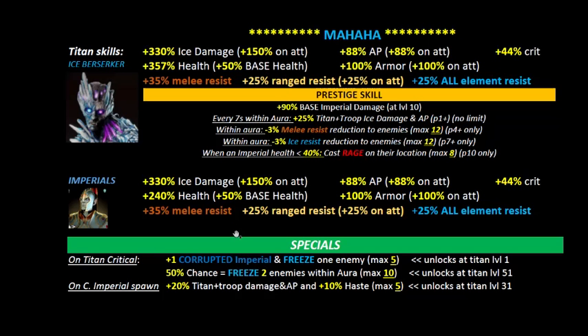Now let's talk about the special invoke skills. His first invoke skill: whenever Mahaha does a critical hit, you get one corrupt imperial and freeze one enemy. That happens five times and unlocks at level one. The implication is that if Mahaha can't do critical hits fairly often — given the base 44% critical — you stand a lower chance of actually summoning corrupt imperials.